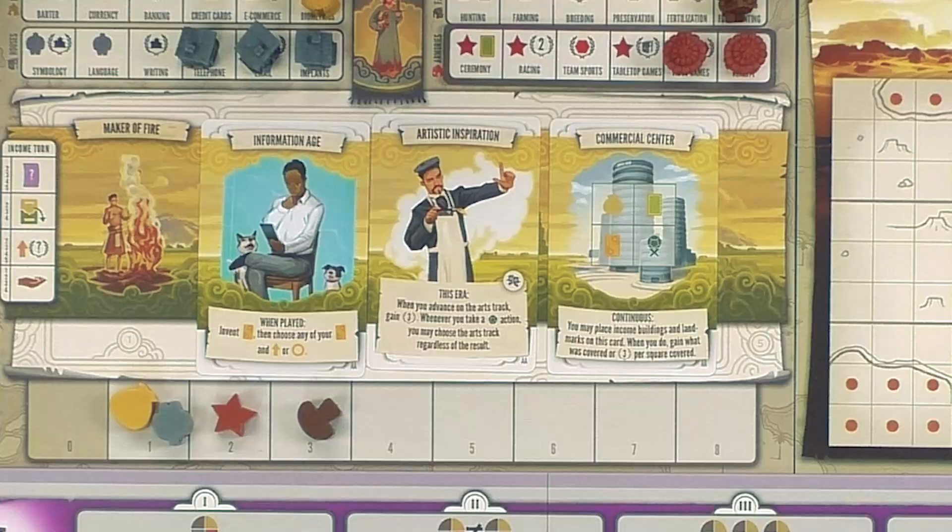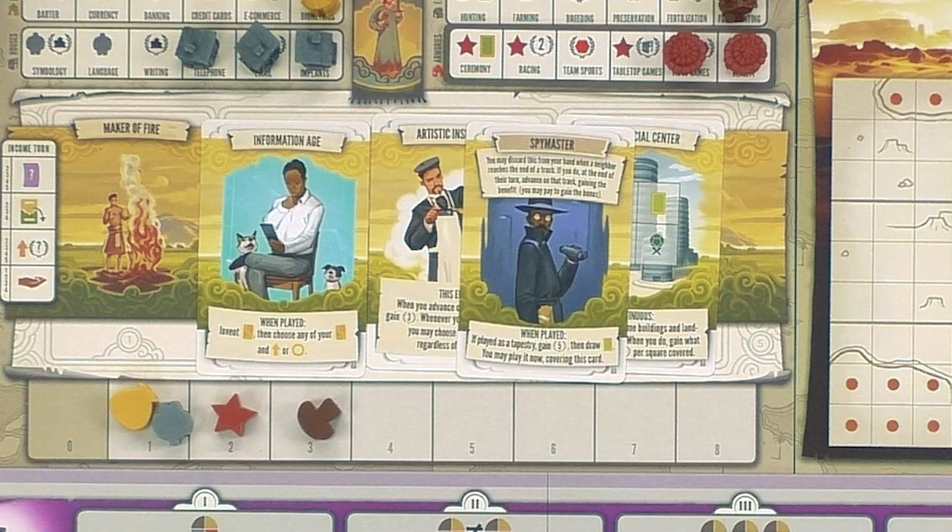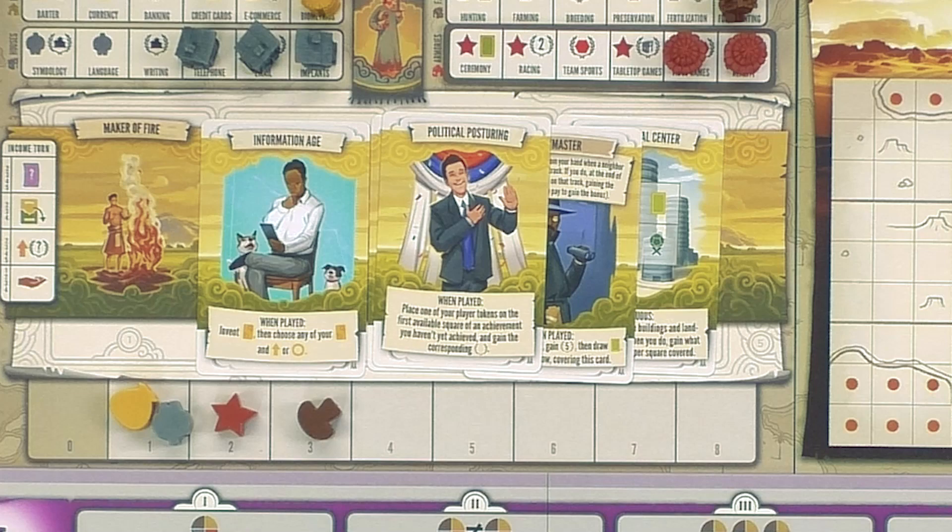I love the other cards added as well. This one has a few more gotcha cards — these aren't technically traps, but for example they have a Spy Master, which when you discard it from your hand gives you something if someone reaches the end of the track. So if someone next to you seems to be going way advanced, just hold on to it and wait. They also have one where you can pretty much take one of those common goals before someone else. Knowing if someone's about to reach the center island and you play that tapestry — it's going to make people angry.